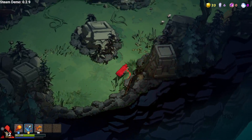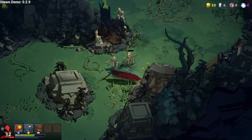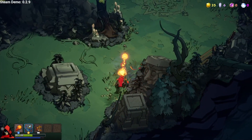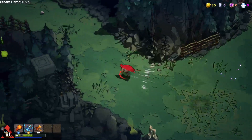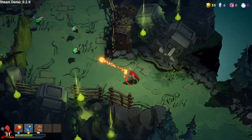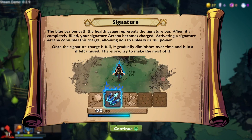I've got to smash everything in the background. Oh, is this a secret route? The blue bar beneath your health gauge represents the signature bar. When it's completely filled, your signature arcana becomes charged. Activating a signature arcana consumes this charge, allowing you to unleash its full power. Once the signature charge is full, it gradually diminishes over time and is lost if left unused — so try to use it. That's the special bit with that ice thing.